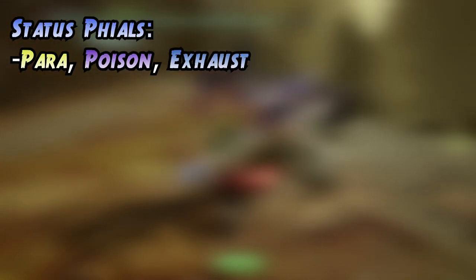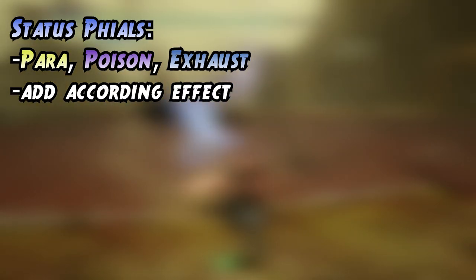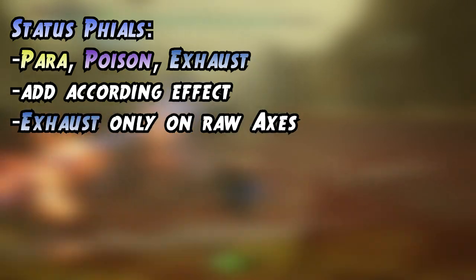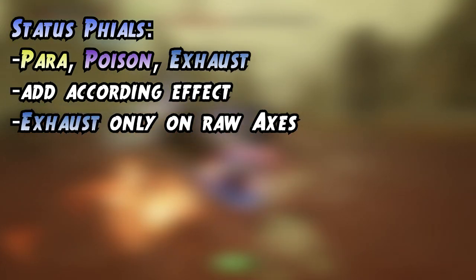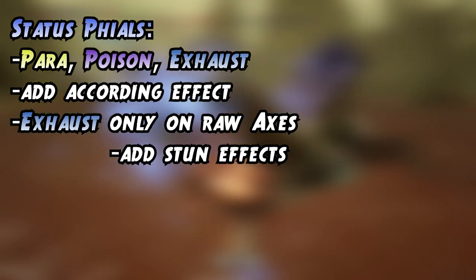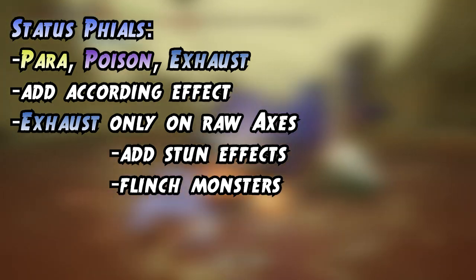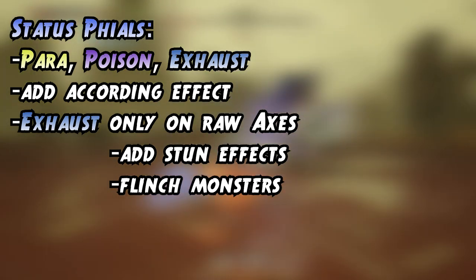Para, Poison, and Exhaust phials add the according effects to Sword Mode and Amped State. Exhaust phials are only found on raw damage switch axes. They also add a stun effect to Sword Mode and Amped discharges, which means you can knock out monsters like Hammer and Hunting Horn. They also flinch monsters more often — they are super fun to use and you should definitely give them a try.